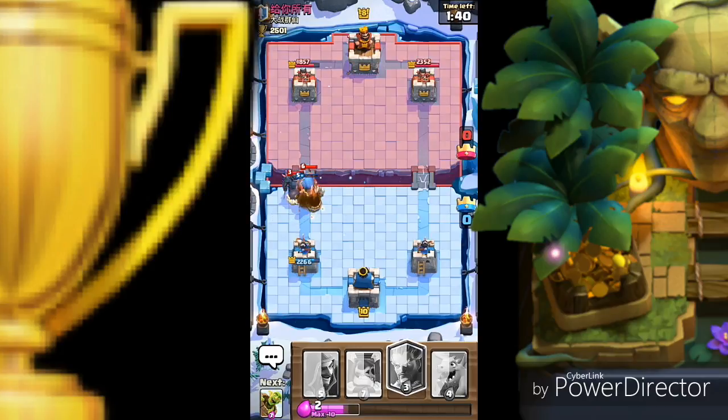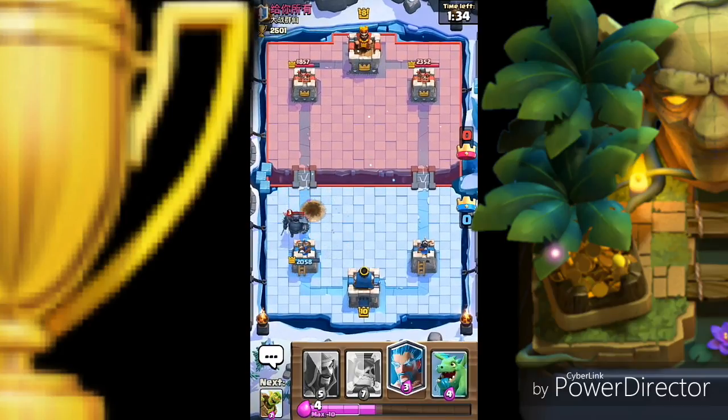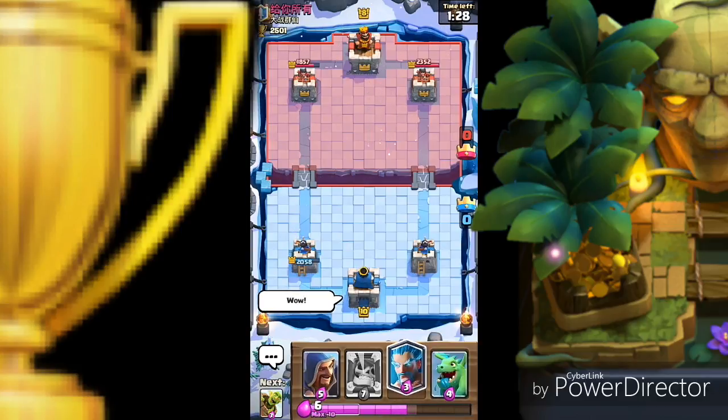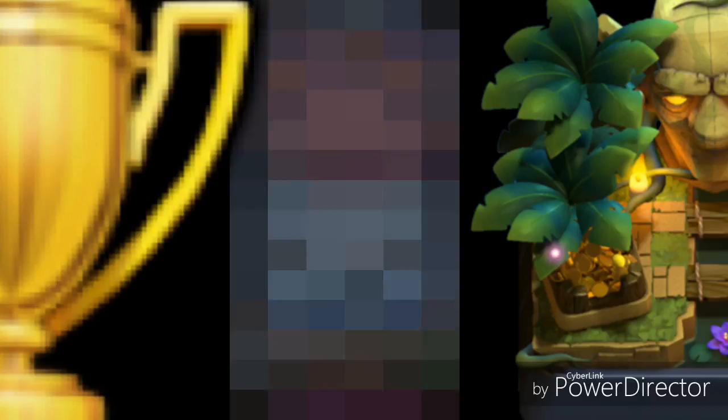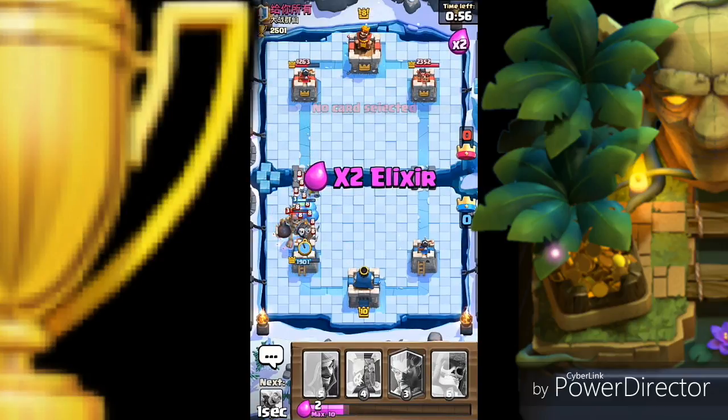This is the best criteria — now I'm gonna tell you the criteria. Make sure whenever Pekka comes, you place your giant skeleton or any troop such that the crown tower has got the lock on Pekka so that it keeps firing. Troops like giant skeleton — if the bomb explodes, it finishes it. My touch is gone, I'll be back again. Sixty seconds left.